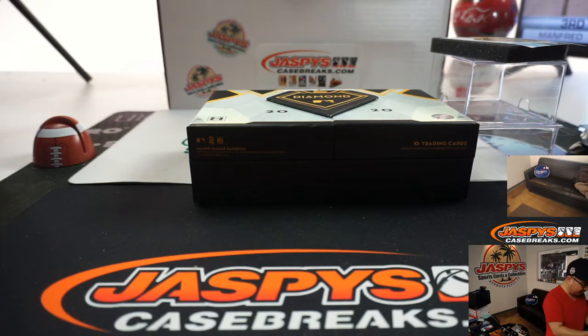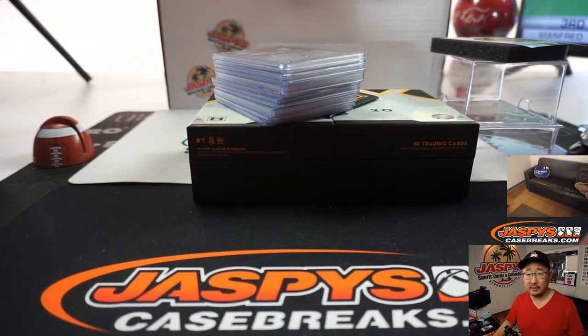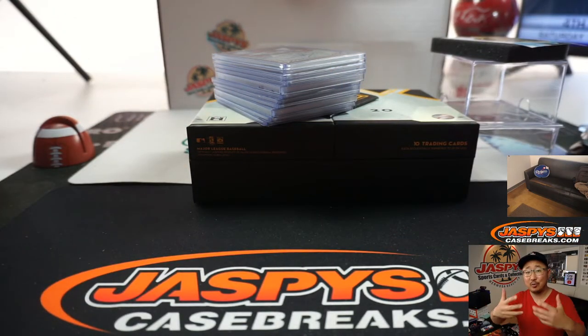The Buster Posey relic is the eleventh card, and then ten autos. The box has ten autos — isn't that nice? We'll attach the Buster Posey relic as a combo with Aaron Nola. All right, I agree with that. So we've got a bonus relic and we're going to attach that to the Buster Posey. We're going to pause the video, type in all these hits, and when we come back we'll see the results.